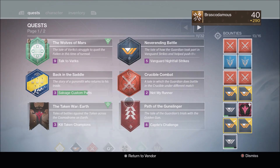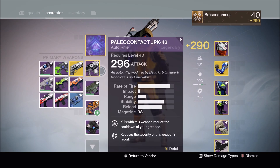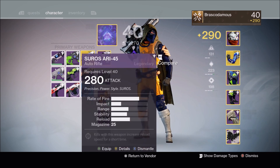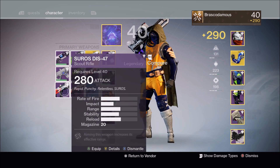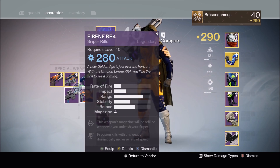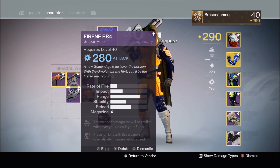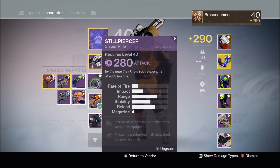If you don't already know, you put an order in and they give you a choice of three. Like if you put an order in for an auto rifle, they give you basically a choice of three and you pick which stats you want. We picked this Suros auto and a Suros scout here, and then we picked the sniper — they gave us a choice between arc fire and void. We already had the solar and the void, so we picked the arc.